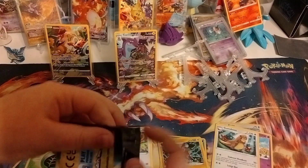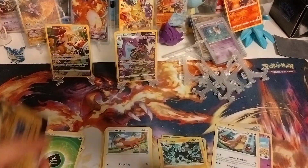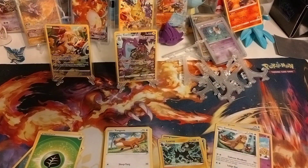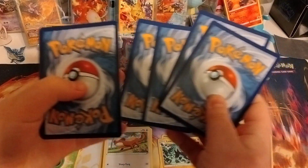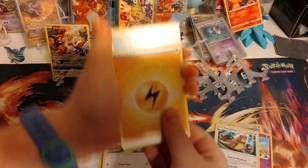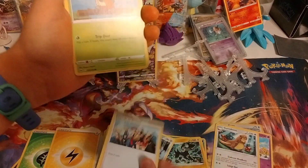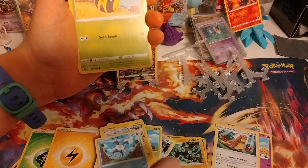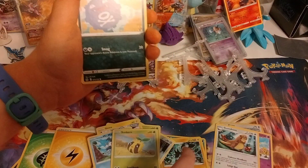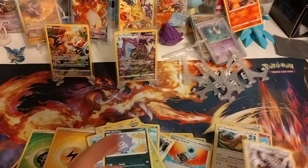On to our fourth pack. We only got one pull so far, so maybe this will be a double banger — never know. Got electric, Trekking Shoes, Lairon, Sinnoh, Turtonator, Shank, Mr. Mime, Sunkern, Koffing, Energy Search, and a Glimmora V-Star Percolator.